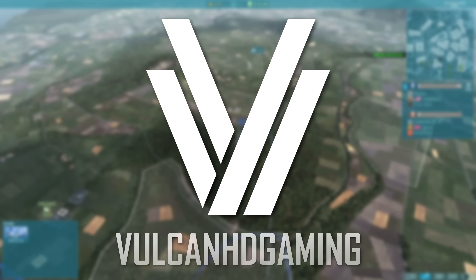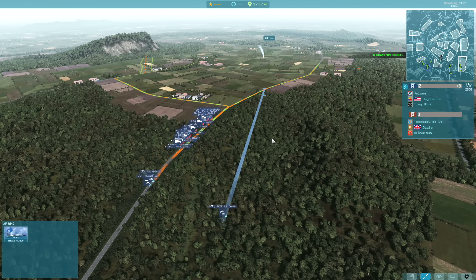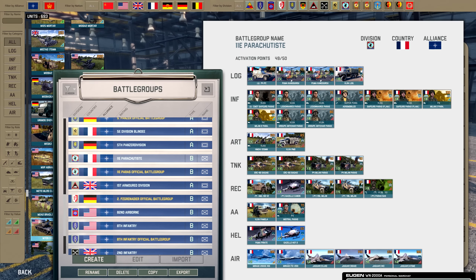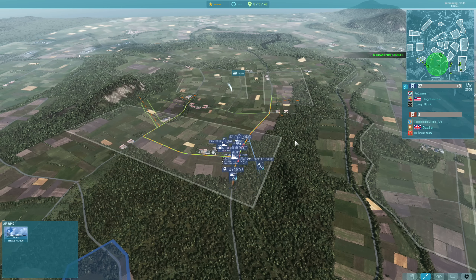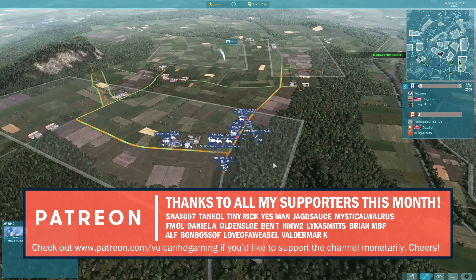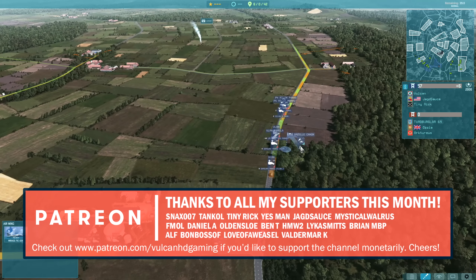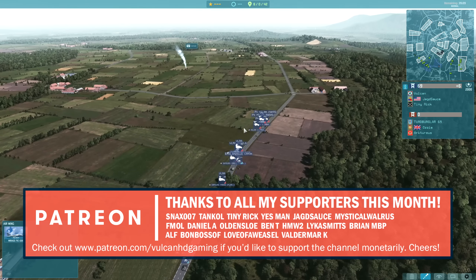Hello guys and welcome to a new Warno video today by me Vulcan. In this one I have for you a three versus three on Volcano, and I'm going to be showing off the new 11th Parachute Division which was added in the latest Shachet update. It's a French division which has very strong infantry and a bunch of other interesting units. So let's have a quick look at what we've got going here.